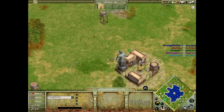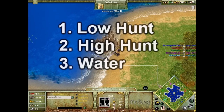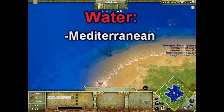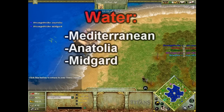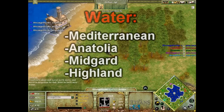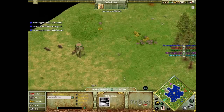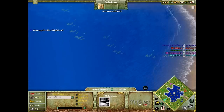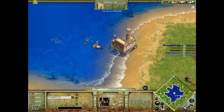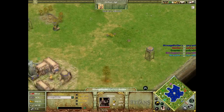The main categories of maps are low hunt, high hunt, and water. This is water, for example. Water maps include Mediterranean like this one, Anatolia, Midgard, and Highland. Highland can be played as high hunt or water. If you're Atlantean I suggest you play Highland as high hunt, because in a 1v1 the water is right in the middle as a thin strip, plus there are bears everywhere so your villager could easily die. It's not worth making a shipyard — just play it as high hunt.